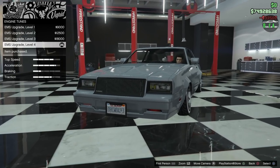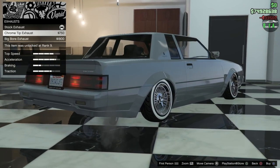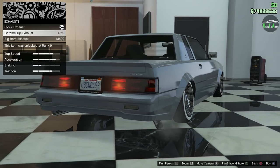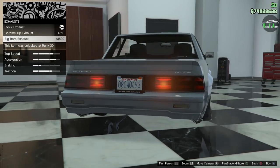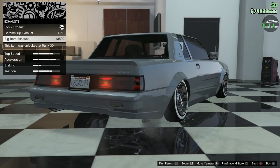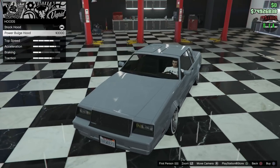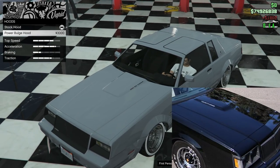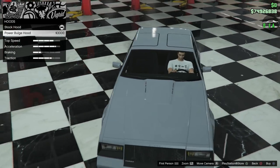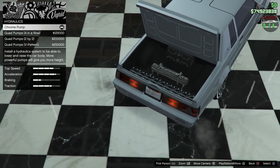Engine tunes maxed out. For exhaust, the chrome tip is basically a bigger stock option that sticks out a little further. The big bore has a nice cut to it and is a bit more hidden, which I actually like — so we'll go with that. For the hood, you only have one option which is the power bulge hood, and that option is not available on the regular Faction, only the Faction Custom.